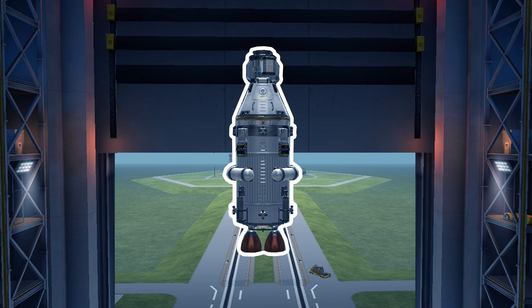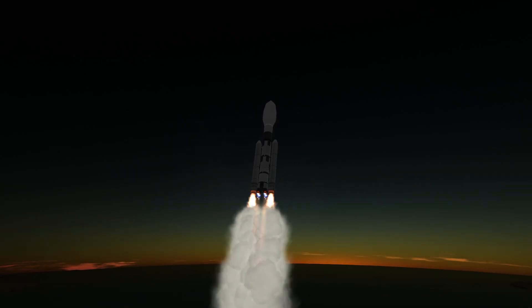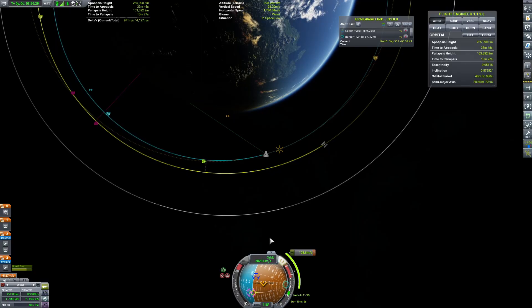The other segment is just a capsule where the kerbals are. First, I launch the engine segment into orbit around Kerbal, and immediately after that I launch the capsule as well, for them to rendezvous and connect.